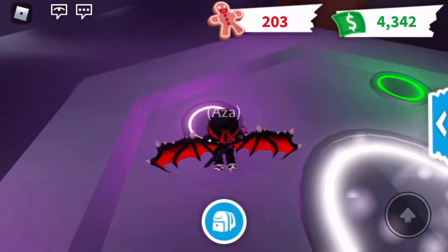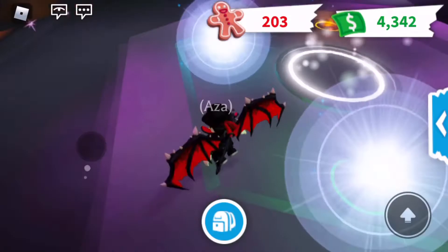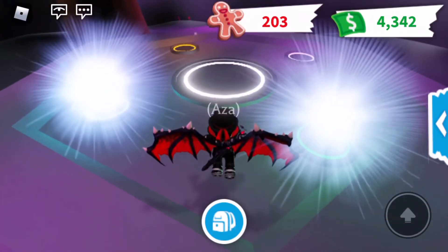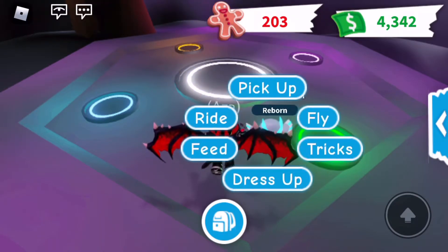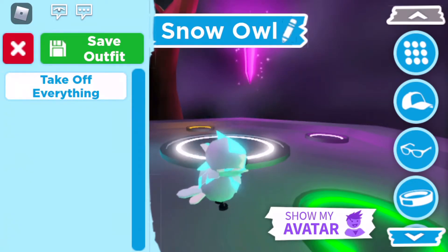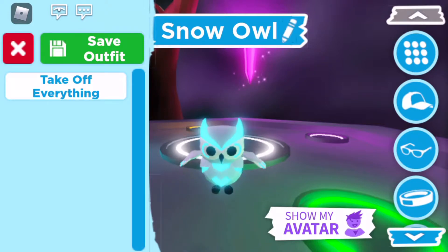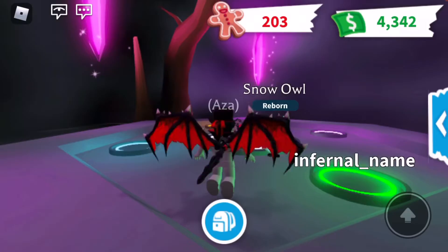Now we're gonna do Snow Owl. Let's see it. Alright, let's get a good look at this one — another blue neon. The neon parts are well-distributed into the feathers on the front, back, and wings. I really like the way that looks. I think this is one of the best glow-ups from ordinary to neon of all the pets I'm making in this video.